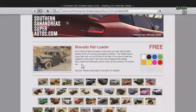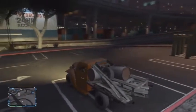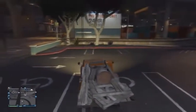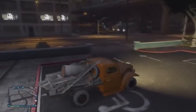Also, the Ratloader is now available. You can get the Ratloader free of charge — you can find it on Southern San Andreas Super Autos. So go there and get yourself the Ratloader. I mean, the Ratloader is really good. I've had it before — you can chrome it out, you can make it look really cool. When you first get it, it looks like an absolute heap of crap, but for me it's one of the coolest cars in the game.